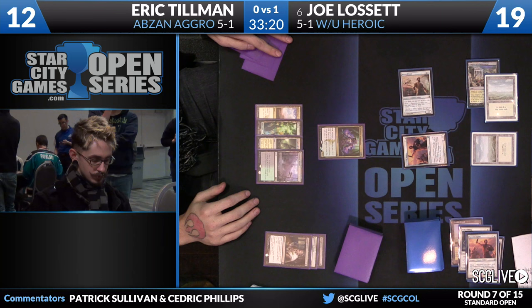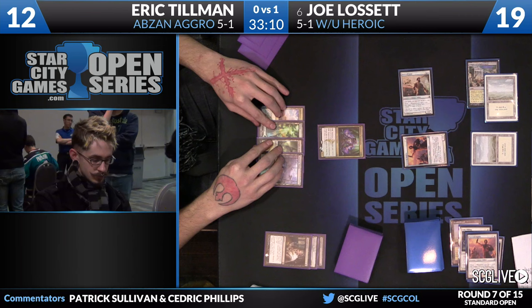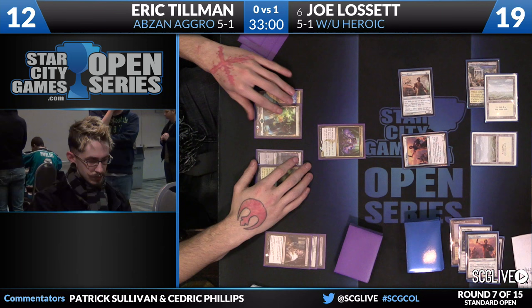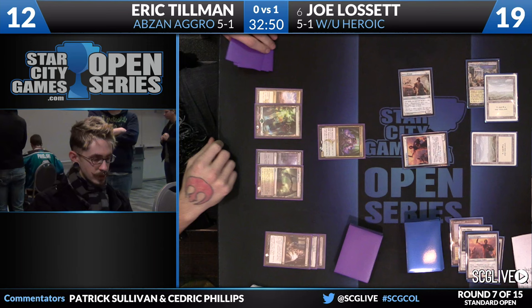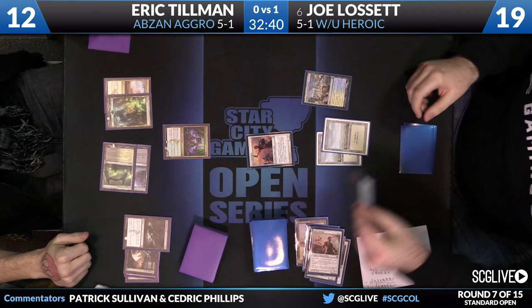Can't forget that you're also getting points of damage you may not get otherwise. It's a bluff where even if your opponent calls, it's not the end of the world — that's a good spot to pick. Tillman with a fourth land — Llanowar Wastes — and he is reaching. He's just going to pass the turn back with the Death Dealer on defense. On Joe's upkeep, Murderous Cut goes after the Hero of Iroas, and that will be killed.